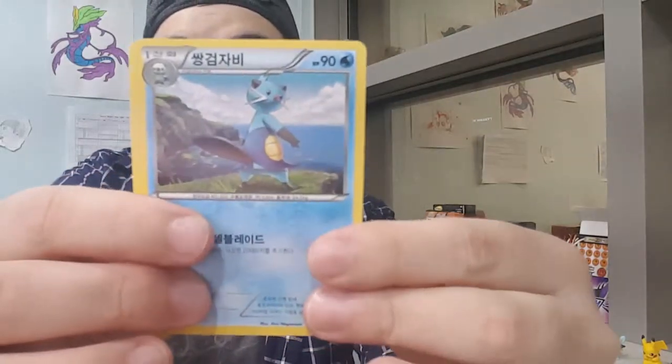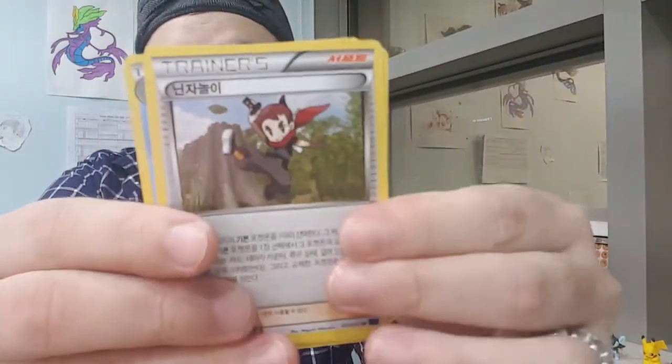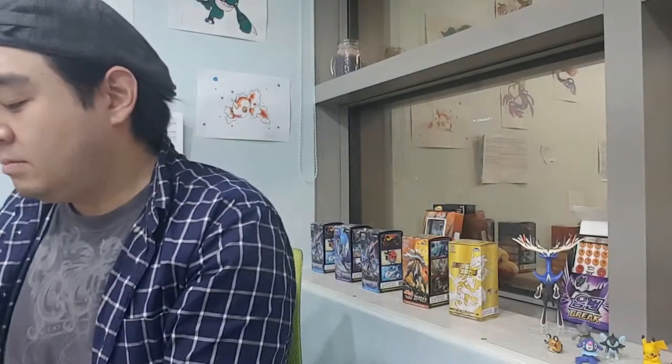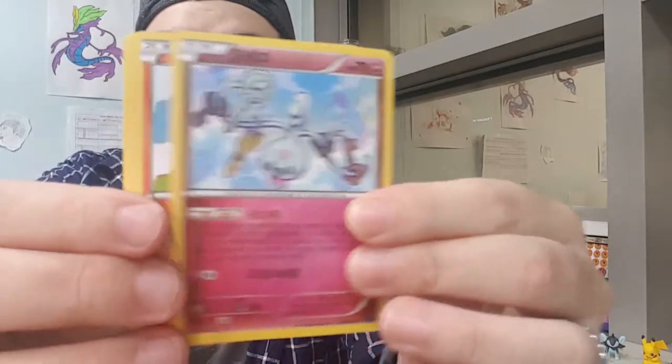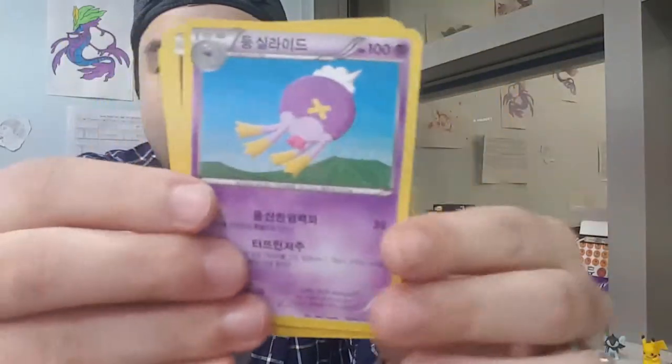We're getting some holos here, but not a lot of EXs. I don't think there are many GXs in this pack, if any. We have an Oshawott, a Croagunk, a Ponyta, a Greninja, and a Talonflame. Coming up on 9 minutes and 30 seconds - I'm hoping I would get a better pull than this. Klefki, Litleo, Druddigon, Samurott, and a Drifloon.